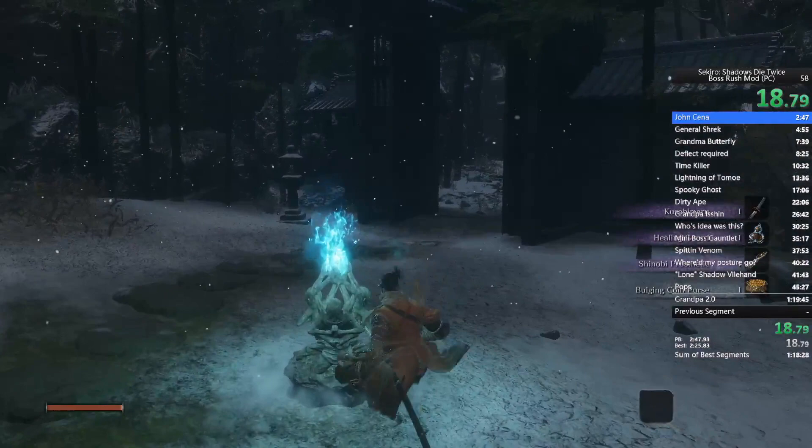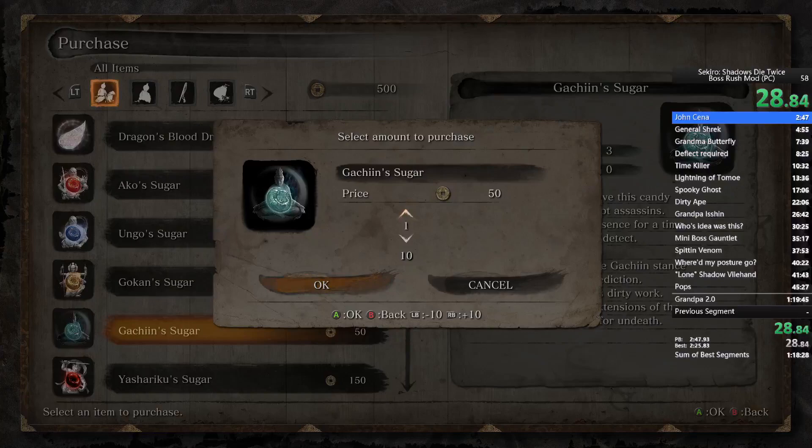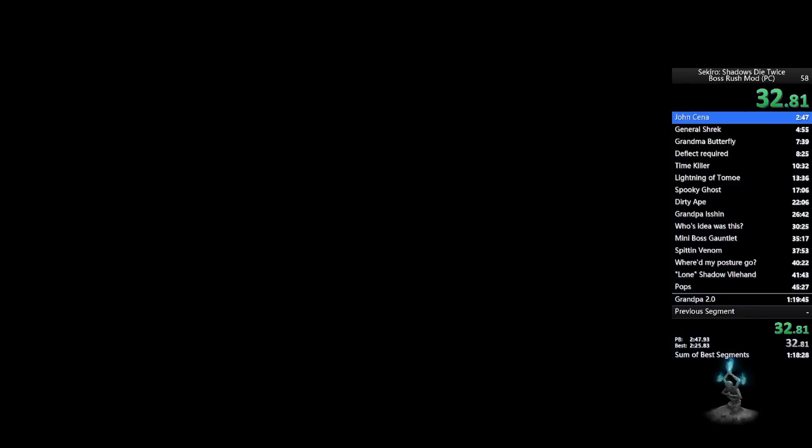First thing we want to do is grab this item, sell it, and buy two skill points — the Shinobi Esoteric Text, two Gachin's Sugar, and four Snap Seeds. Then we're going to go to Gyobu Oniwa.